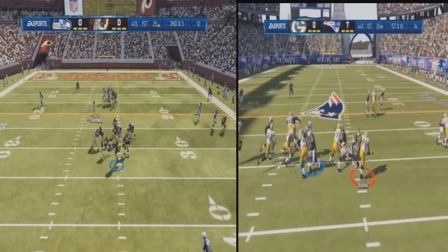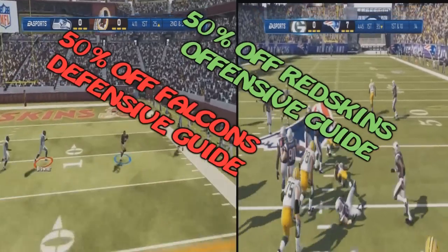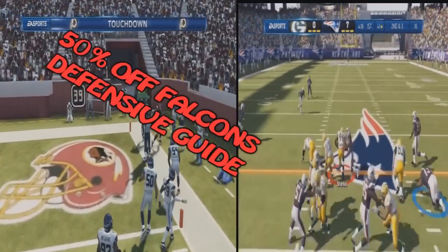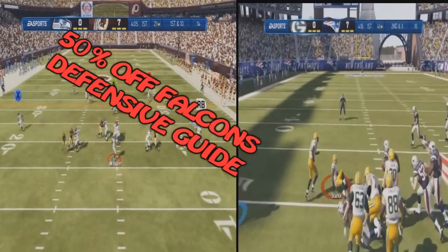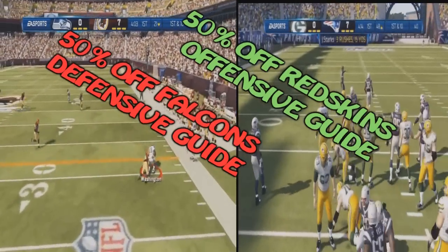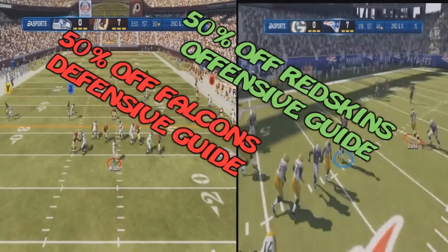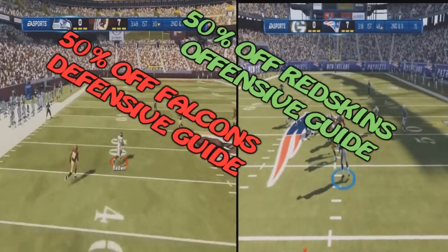What's up Yellow Bellies? TMF here. Real quick, my Redskins and my ATL guide are now 50% off. So if for whatever reason you haven't purchased these guides, be sure to click the link in the description. You cannot beat this. This is a great deal — over 40 pages.